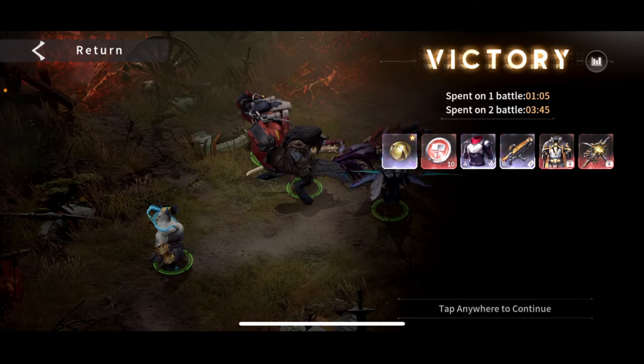Anyways, there we go — Battle of Azura on auto. TLDR: use summoners and all your tanks. Till next time, guys. Cheers, peace. Bye-bye.